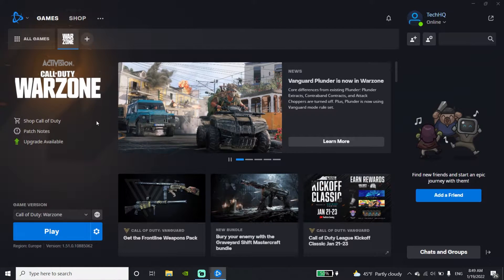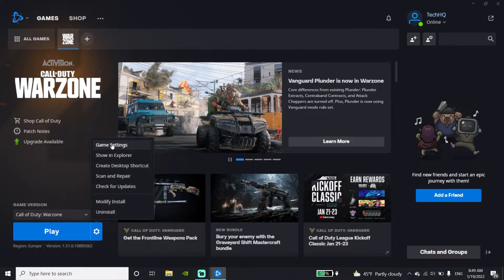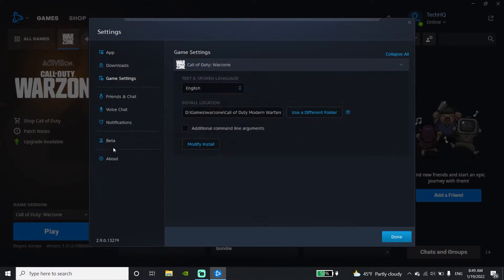For Warzone Pacific non-launching, first of all just go ahead and open up the Battle.net launcher, then click on Options, then click on Game Settings. Now go ahead and check the option 'Additional Command Line Arguments' and then type dash d3d11.